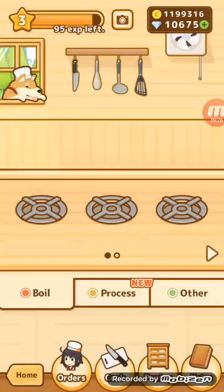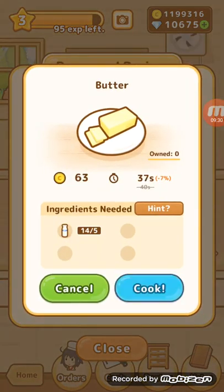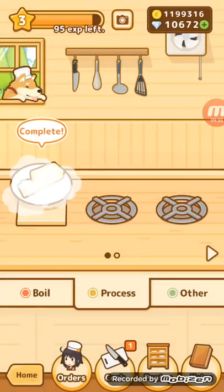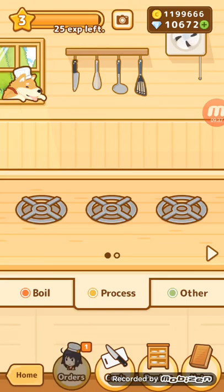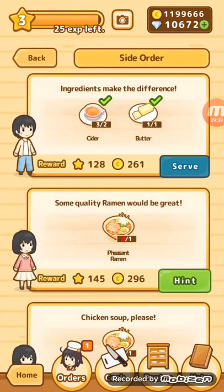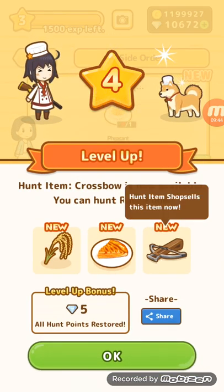Okay, let's see if we can do this now. So it's in process, right? Yeah. And then yeah, we can cook it — it uses milk. Let's just skip it because I'm lazy. There we go. We got some experience from that, and then if we do the side order, we should get to rank four. There we go — we ranked up. So now we can get the crossbow.